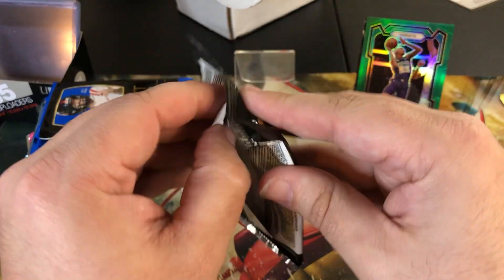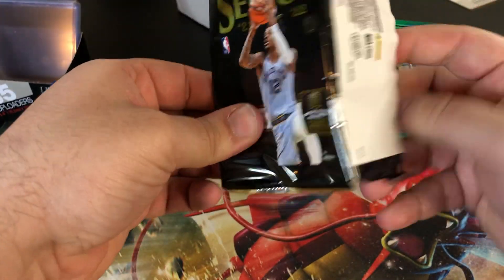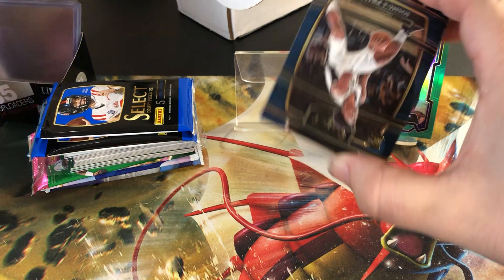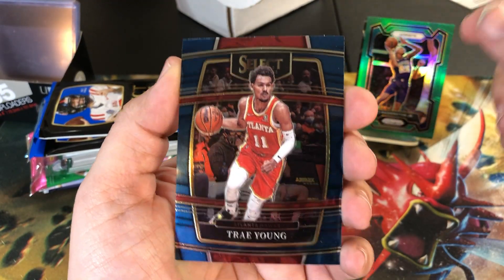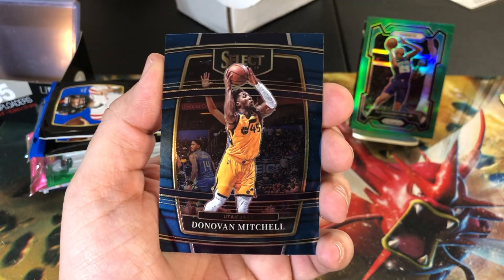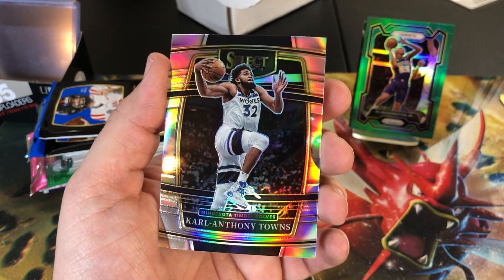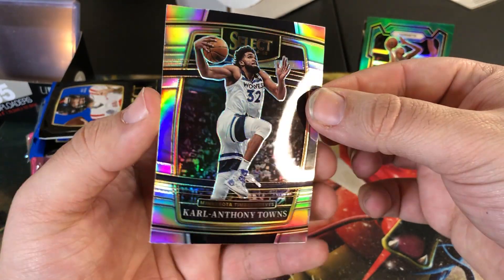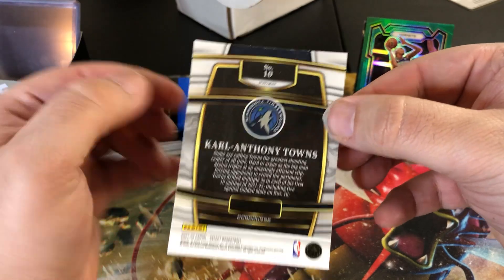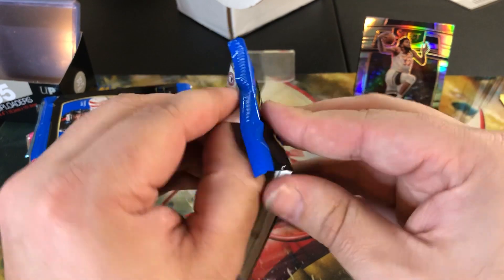Got another Select, then we got some draft picks coming up. We got Trey Young, Donovan Mitchell, and a Carl-Anthony Towns silver - that's a good-looking card, Minnesota Timberwolves. Not bad, a couple Select draft picks here.